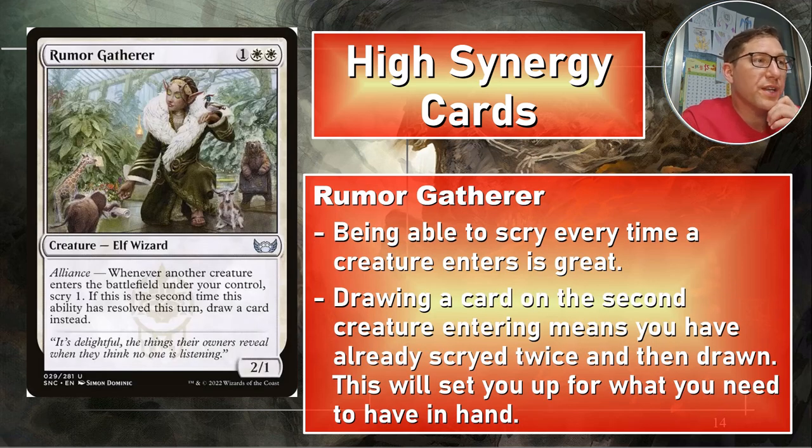Rumor Gatherer — one white white for a 2/1. Whenever another creature enters the battlefield under your control, scry one. If this is the second time this ability has resolved this turn, draw a card instead — then scry every time after that for every other creature that enters. We have all kinds of token effects, so this will set off a whole bunch of times. You're probably going to be scrying multiple times per turn and drawing every turn.